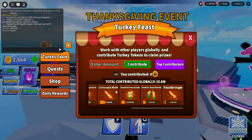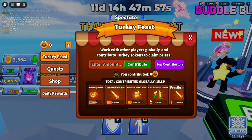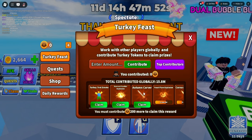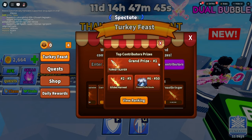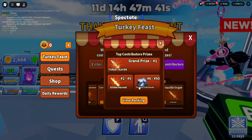Last year they had a weapon like the turkey leg but I don't see that so far. You can get a bunch of stuff here: the Turkey Trot emote, Harvest Scatter emote, Autumn Explosion, Clear Carver, and Feast Bringer. The top contributors also get special rewards — number one gets the Turkey Slayer, two through five gets a Gilded Harvest, and six through fifty gets a Frosted Trails emote.